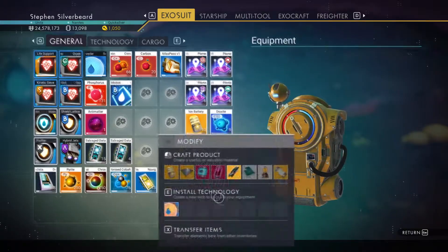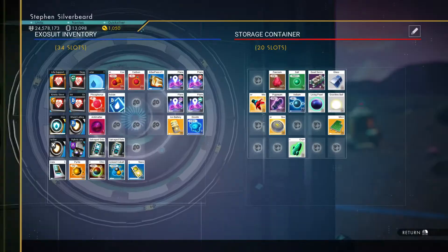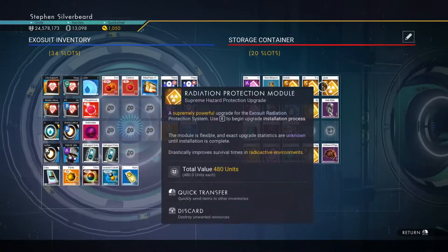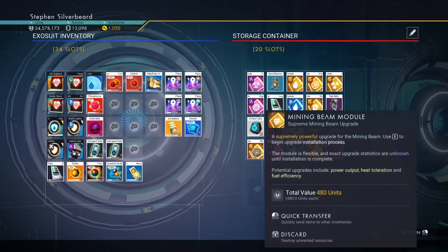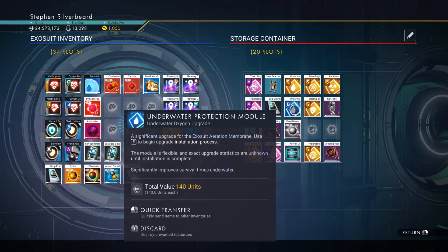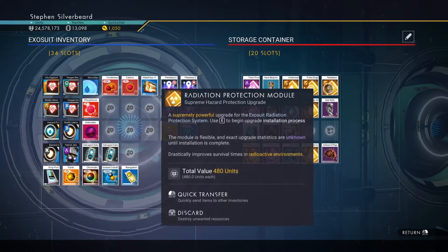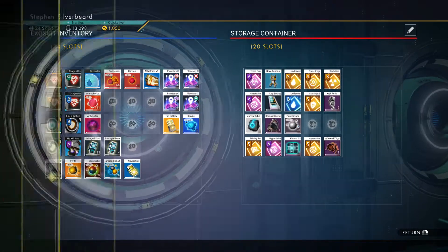I don't really have a slot for that, so I think what we're going to do is put this into my exosuit — not with that one, this one — just put that in there among all my other upgrades which I will probably want to use as and when something comes available. We've got a mining beam upgrade, and we've got an underwater protection module — an S class! Interesting.